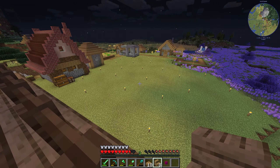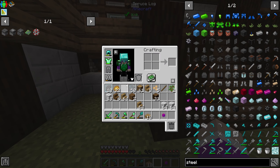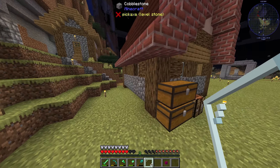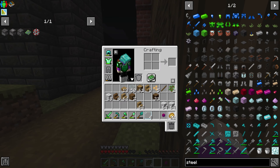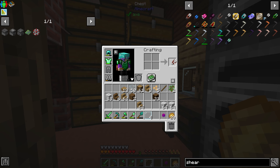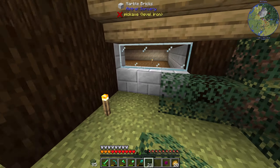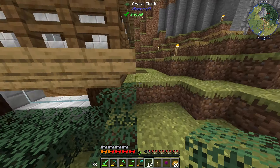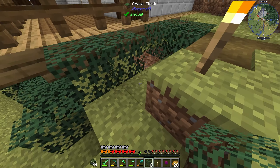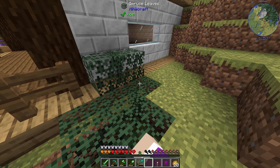The only thing left to do is shear some leaves - actually that bush right there will do perfectly. I need to put the glass panes down in the bottom basement windows too. That's pretty much it for the house except for lighting it up. I'm going to quickly sleep and eat, then we'll go into decoration mode. With the leaves we can just add a bit of decoration by plopping them down randomly.